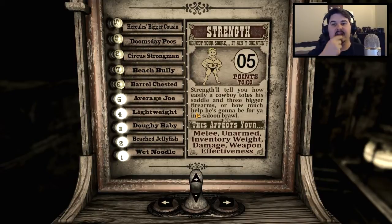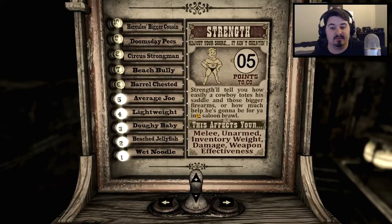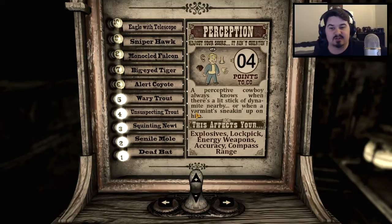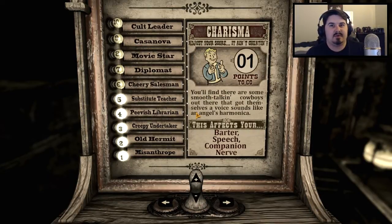For this episode we're mostly going to be setting up the character. Looking at the SPECIAL stats — Strength works on melee, unarmed, inventory, and weapon damage effectiveness, so we can put a little into Strength. Perception increases explosives, lockpicking, energy weapons accuracy, and compass range, so some accuracy would be nice. For Endurance, I want to go tough as nails — like seven — because we don't know what we're going to experience out there. We could get shot by a high-level sniper at any moment, so if we can survive a couple of shots and run away, that's ideal.